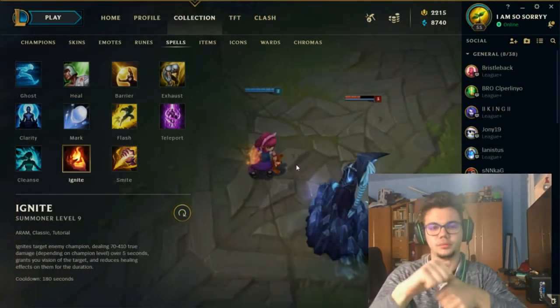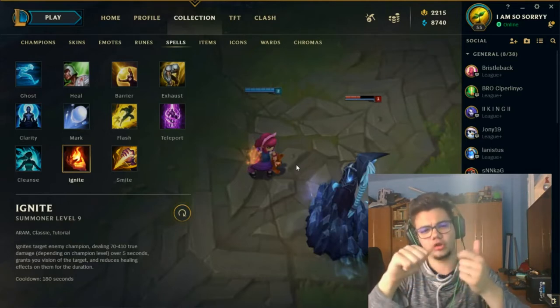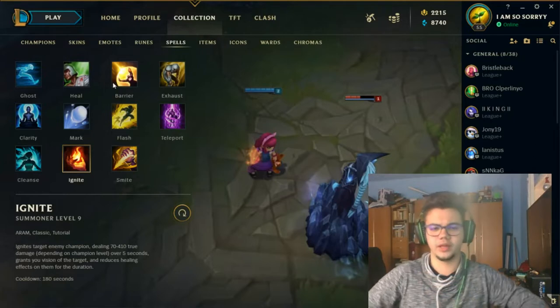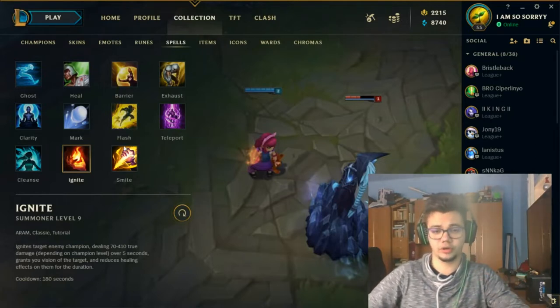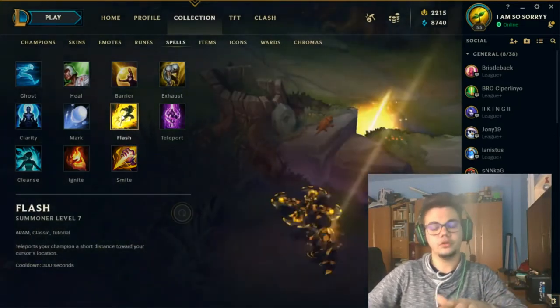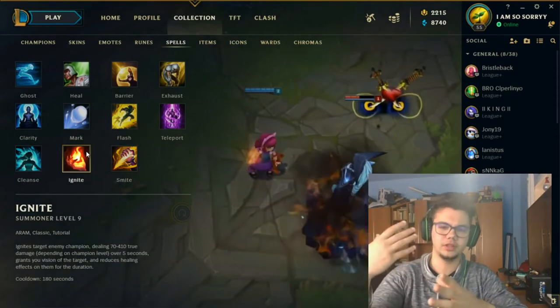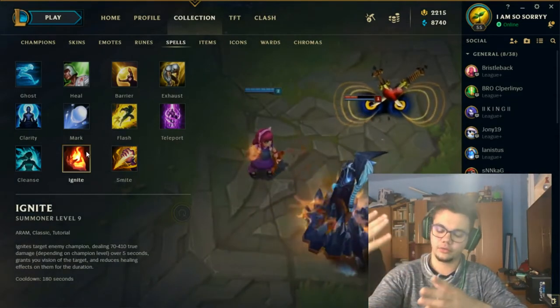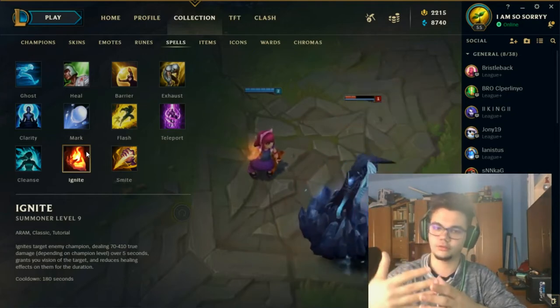You can play Taliyah on mid, jungle, bot and support. On mid and support you'd probably want to play with Flash Ignite. You want Flash in every case, and in jungle you're going to play with Flash Smite — that's mandatory. For mid mainly you're going to play Flash Ignite and for support as well, because you need the extra damage. You can do a lot more in most matchups with this, and in ganks it's useful.